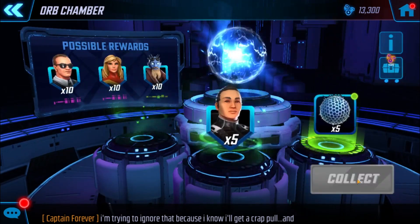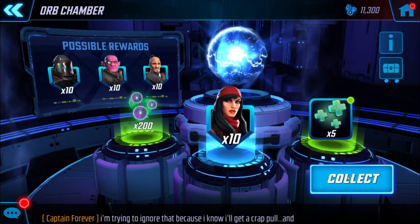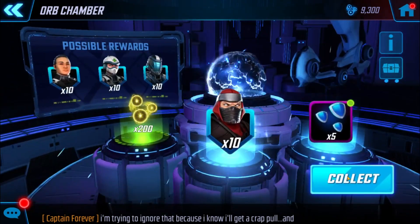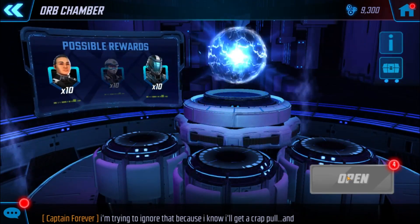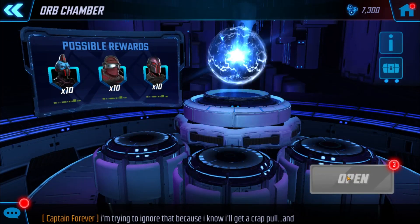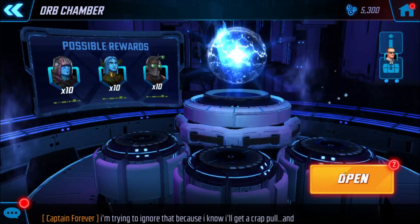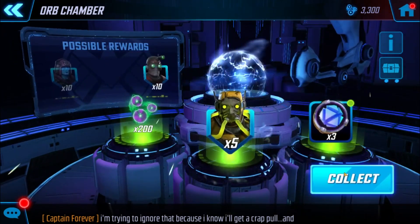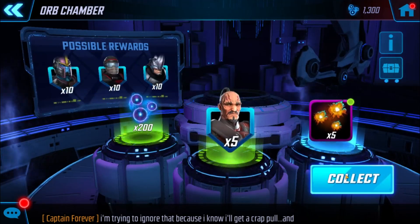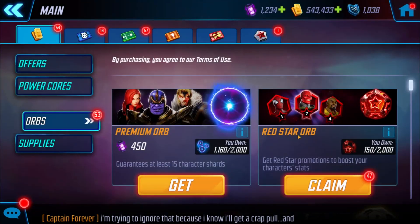Let's do a couple more pulls. He's okay I guess — not ultimate shards, but I'm not really farming him. She's going to be ultimate shards since I haven't paid to upgrade her to 7. He's good, I could actually use his shards. And Colson — I don't need him, I got lucky on him. I worked really hard during his milestone event, so I didn't actually have to wait too long to get him to 7 star.